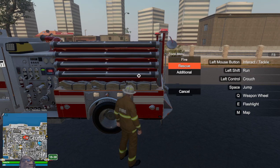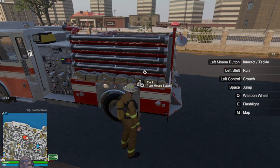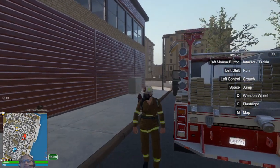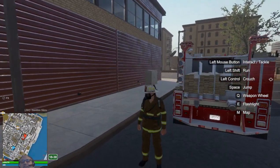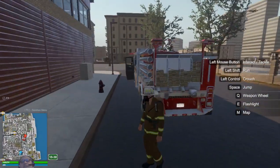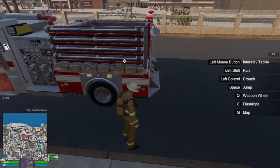Now we're going to look at a few extra tools under the fire category. You have your SCBA, which is self-contained breathing apparatus. If you're going into a structure fire you need to put this on. As you can see on your character it adds a mask, a hose, and an oxygen tank.